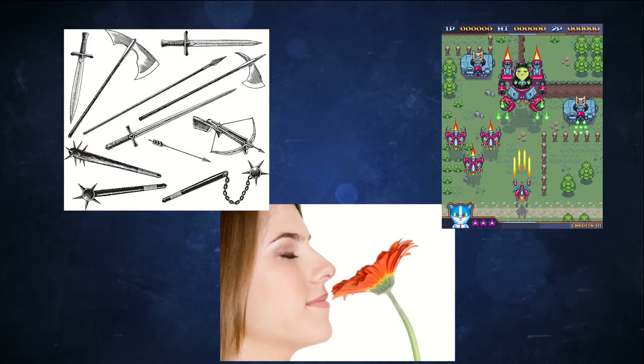Welcome to part 5 of my Yu-Gi-Oh! Archetype Roundup. This time we'll be discussing smells, weapons, shmups, and trash. Before we start, we must take care of business — please sub! Okay, business taken care of. Let's get started with archetypes 21 to 25.